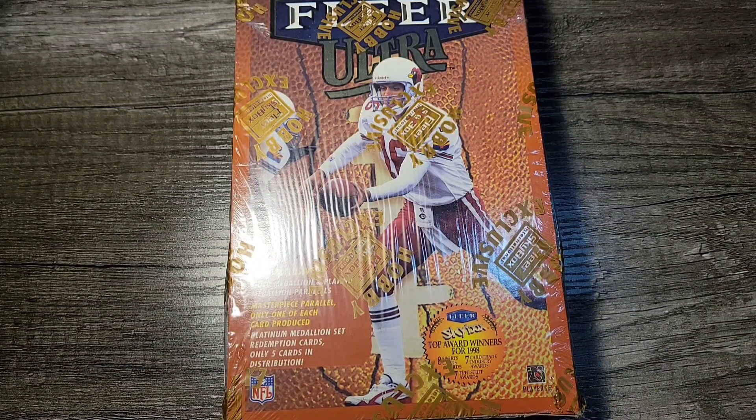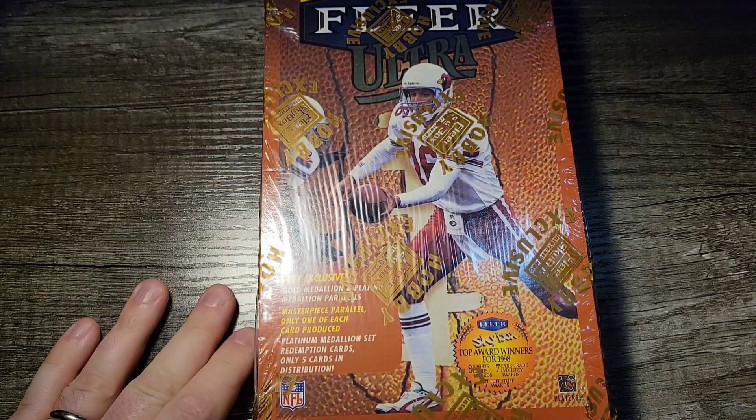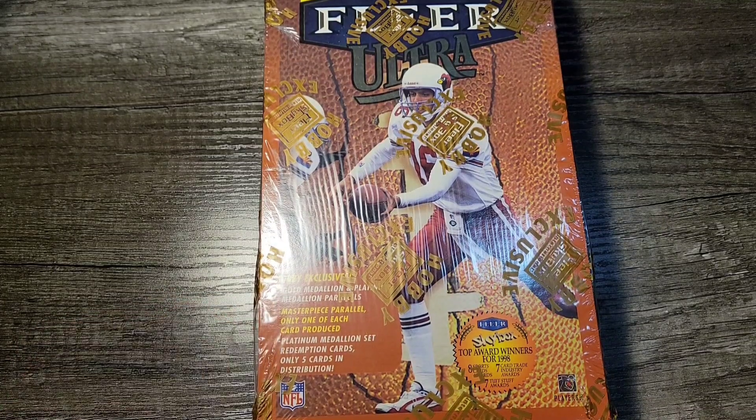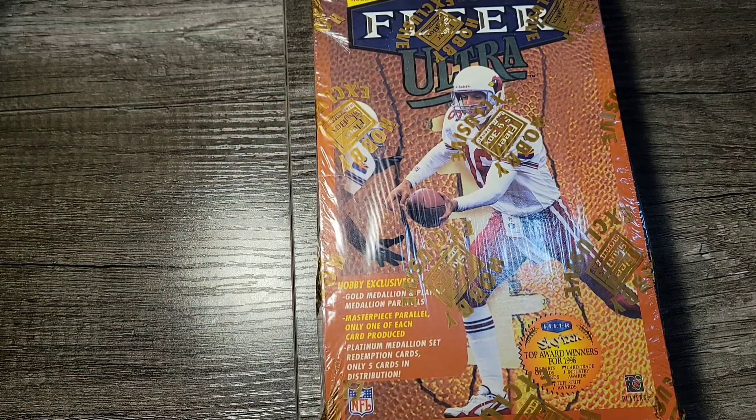Welcome everyone to another edition of Wild Bill's Breaks. Today I'm very excited — we've got a hobby box of 1998 Fleer Ultra Football. We've got 24 packs, 10 cards in a pack. They really hooked you up back then. We're really looking for the Gold Medallion, Platinum, and Masterpiece Parallels. Masterpiece only has one, Platinum only five cards in distribution. Redemption cards — I think the statute of limitations has worn off for those some 25 odd years later. We're going for the Manning and the Moss rookie cards. I believe there's two in the base in Series 2, which is what I have here. And also there are a handful of inserts of both of their rookies as well.